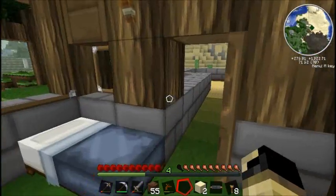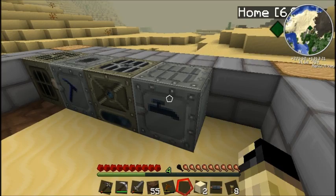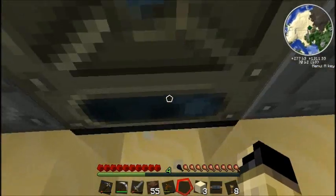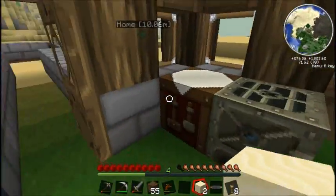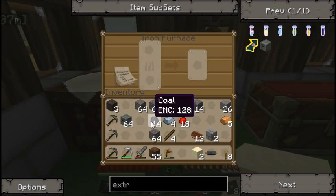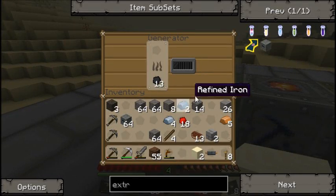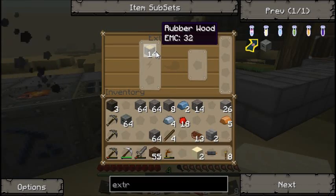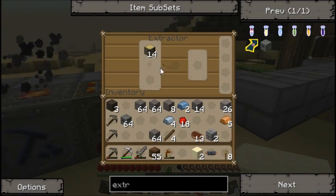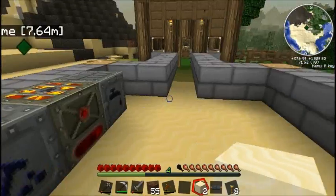Yeah, perfect — you can also extract rubber from rubberwood. Oh, I'm out of coal — I'm not wrong, I'm just out of power. Since I don't really need the iron furnace anymore, I'll go ahead and put the coal in there. All our stuff should be cooking and extracting. That's barely getting enough power — that's going to burn right through that coal.